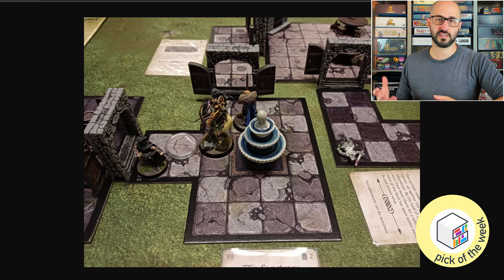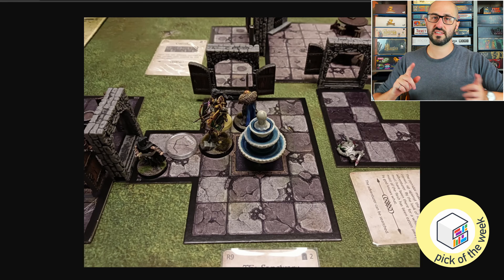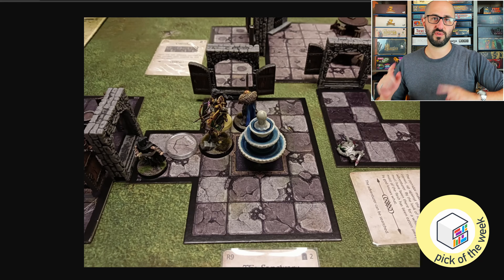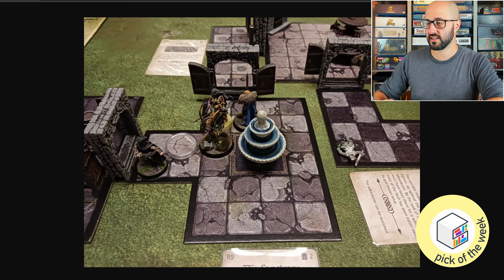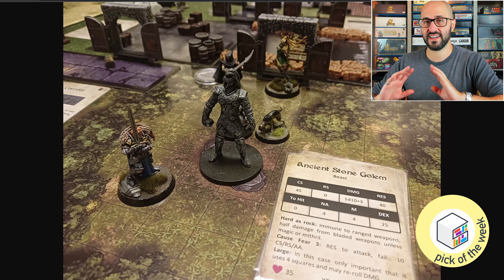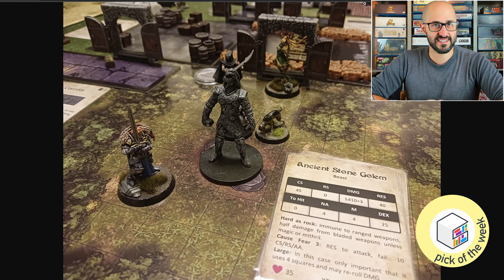These cards aren't only used to generate rooms and corridors — each card also tells you if there are any special items or monsters spawning in that room, which you add as you draw the cards. Another layer of variability comes from drawing monsters from a monster deck. There are a ton of different monsters and items to discover, so it's always exciting to see what turns up.